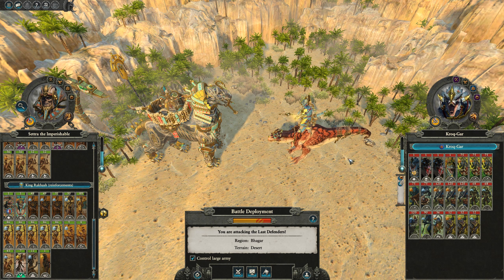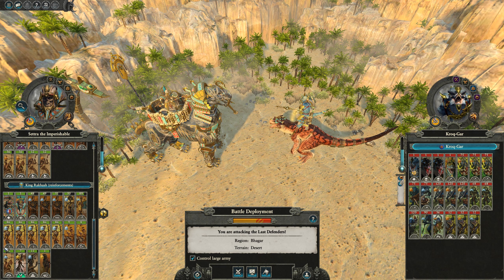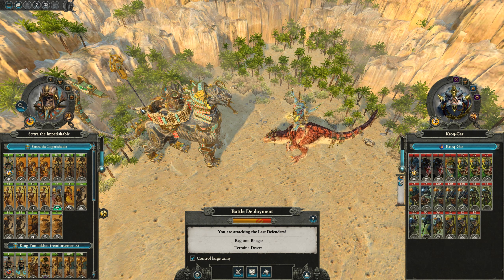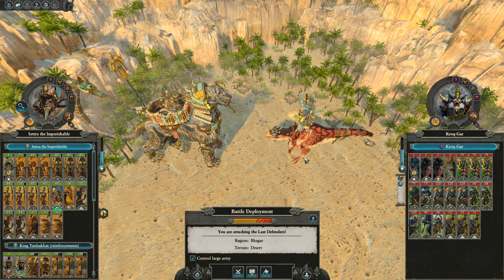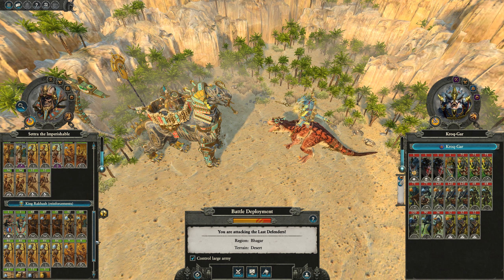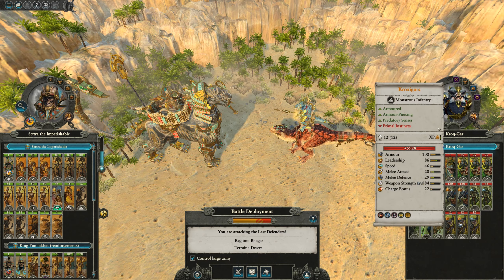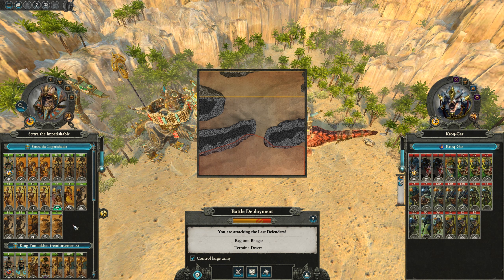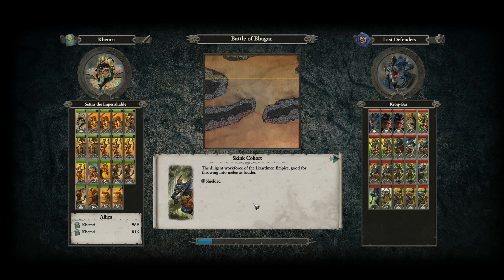Welcome back to Total War Warhammer 2. In the previous part we checked the Black Pyramid of Nagash, which we wanted to do for a while, and that's done now. The Rakav dynasty is dead. We've cornered one lizardmen army up against three of ours - some of us are a little injured but this should be a win. Let's see where we're fighting. They have a choke point, which is bad. I wish we had artillery; all we have is melee, so we've got to rush them on the bridge.